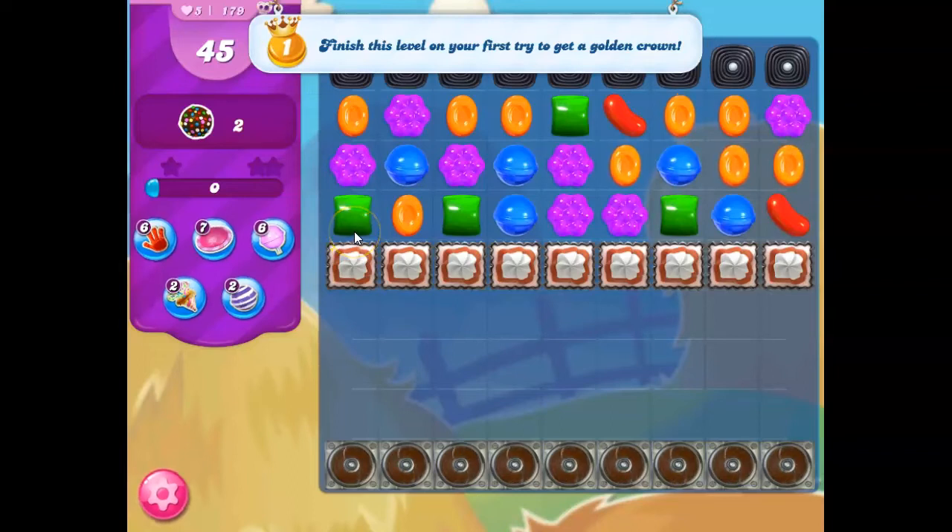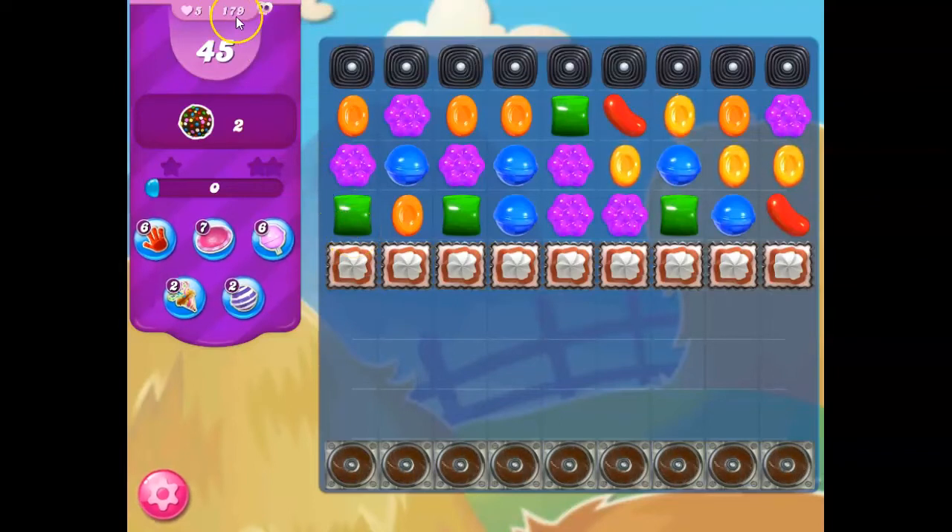Hi friends, this is Leo421 here to help you solve the puzzle of level 179 in Candy Crush Saga, which is a hard level — you can tell by the skull and the purple here — where we have 45 moves, which is very generous, to collect only two color bombs.